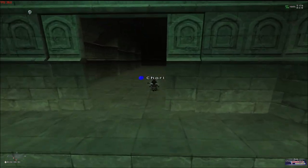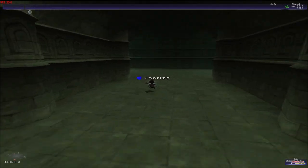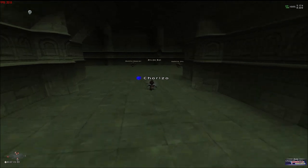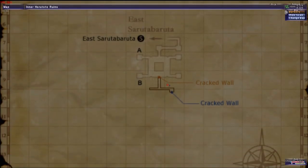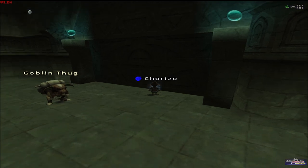We click on this wall here. You can see where the wall is right here, and then you're going to come this way. You're going to find another wall here, and another CS here too.